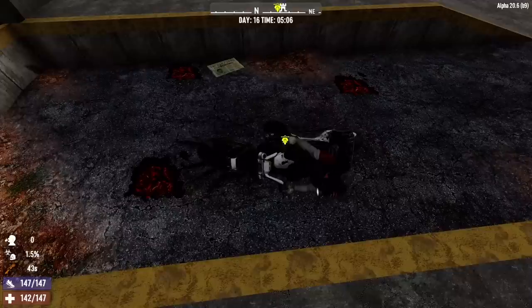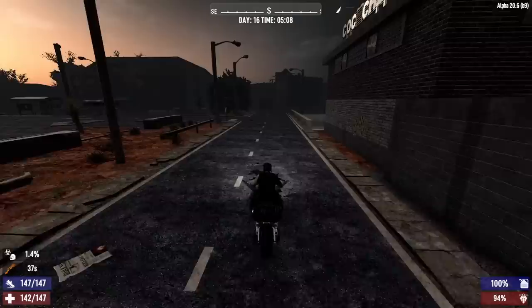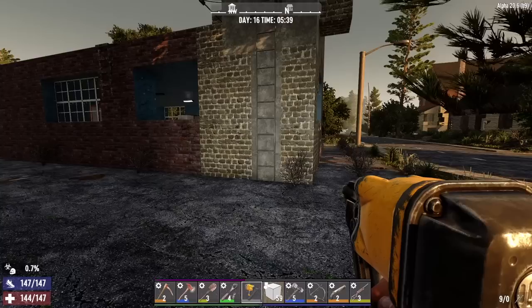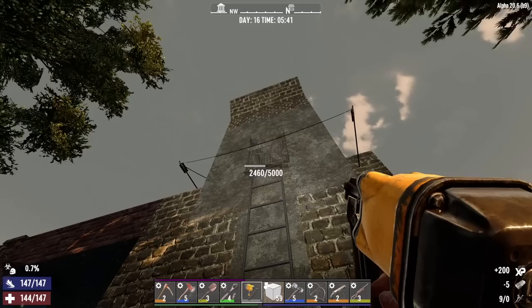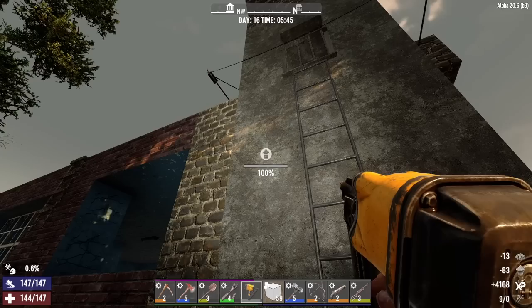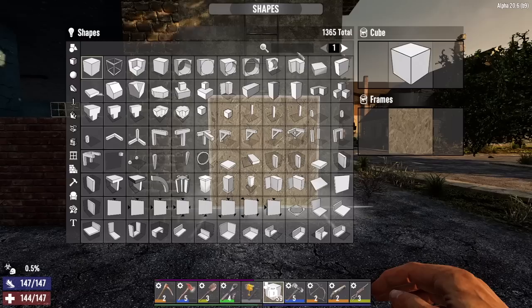Alright, let's hit the road. First place we're going is back to the base — I've got an idea on how we can prevent cops from destroying the ladder, let's hope it works. Here we are. The first thing we want to do is some repair work and upgrading. I brought steel with me so we can repair the ladder — it didn't take too much damage but definitely want to get it back up to 100. I also brought cobblestone and concrete mix so we can get these blocks upgraded to concrete.